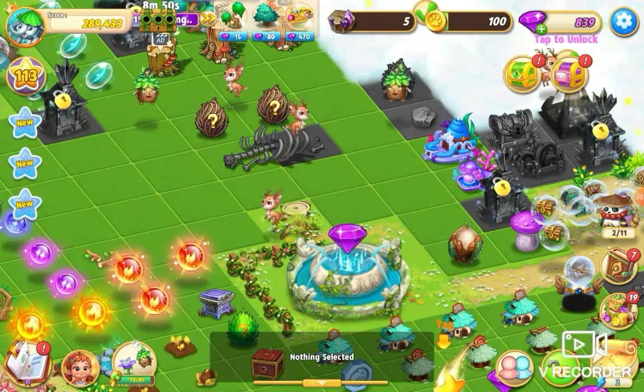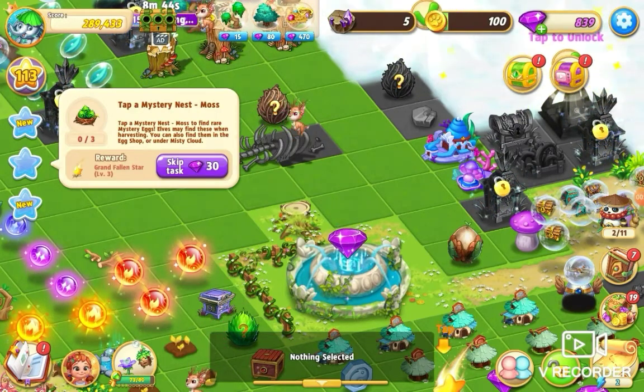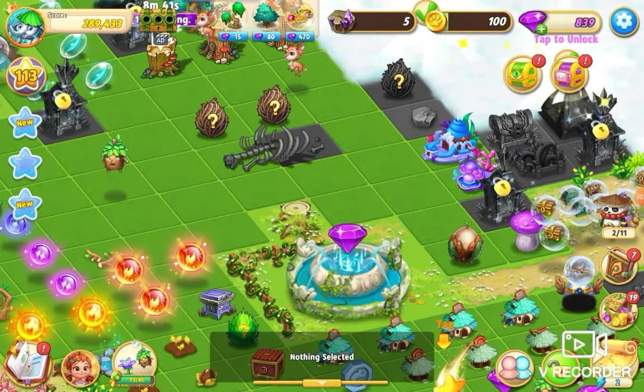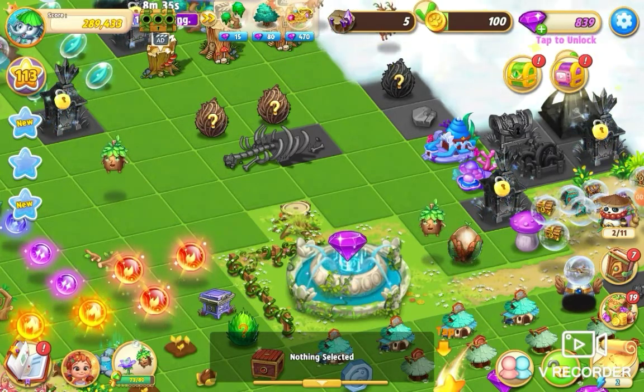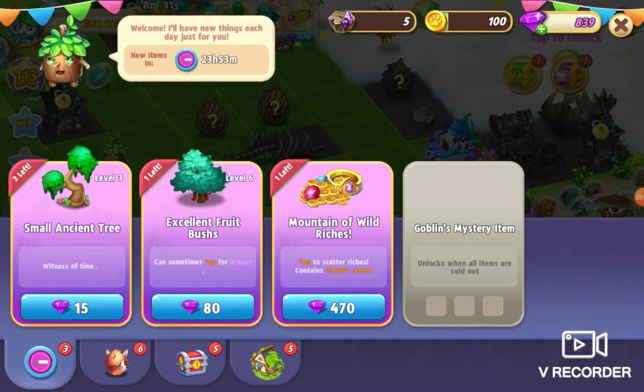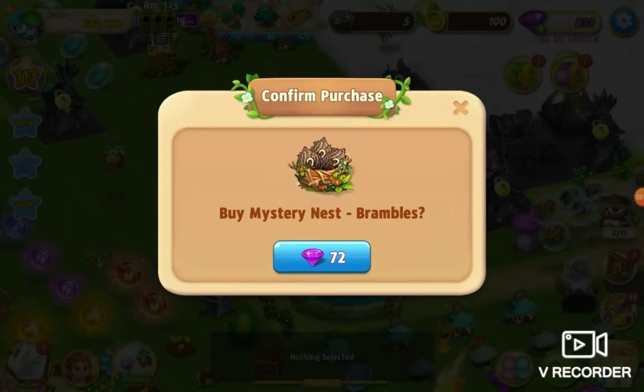I'm on Merge Elves and I've got a quest today to tap a mystery nest. I haven't bought a nest yet on this game, so I'm going to buy my first nest. I'm going to the buy menu on the right-hand side, clicking into the eggs, and I'm going to go for a bramble egg — this mystery nest brambles — because I've got one that's unhealed on the map and I want to merge and heal it at the same time. I'll get that for 72 gems. Not sure where else to get these nests from — you might be able to get them from harvesting or building a high-level chain — but I'm going to buy this for gems.